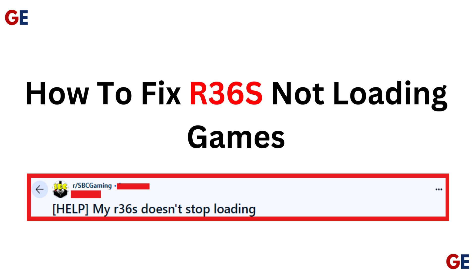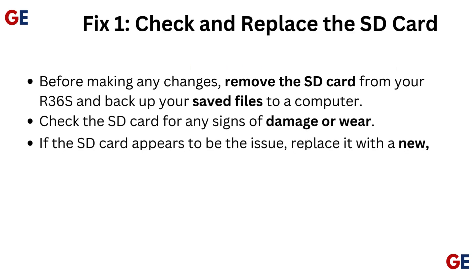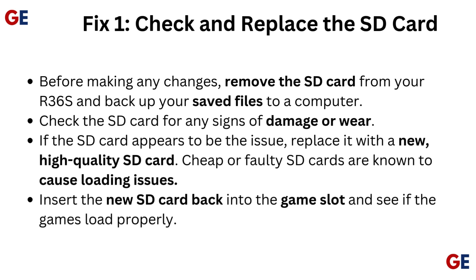How to fix R36S not loading games. Fix 1: Check and replace the SD card. Before making any changes, remove the SD card from your R36S and back up your saved files to a computer. Check the SD card for any signs of damage or wear.